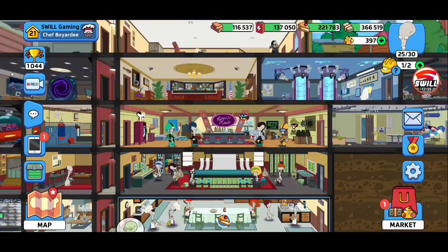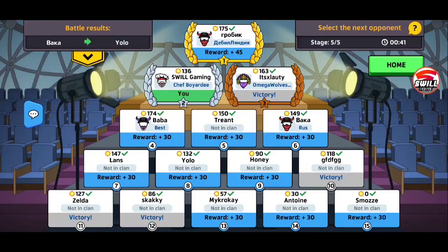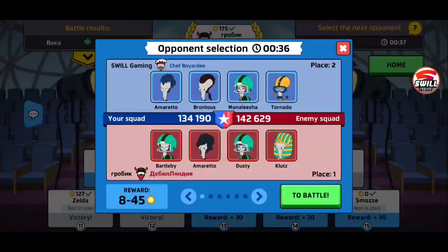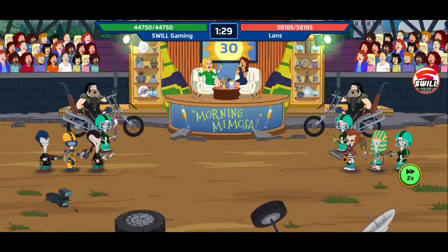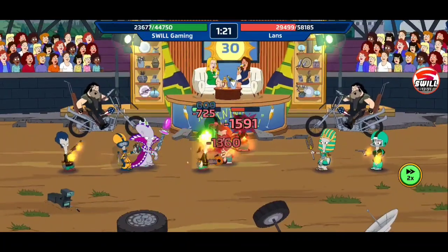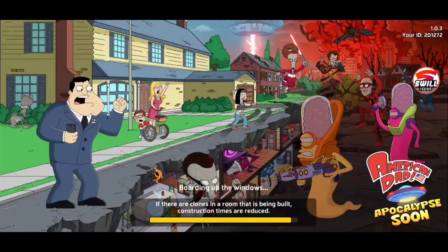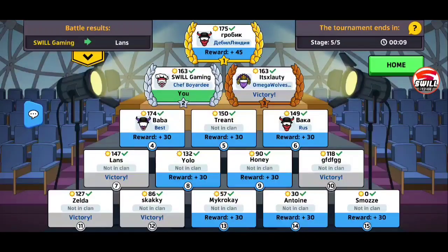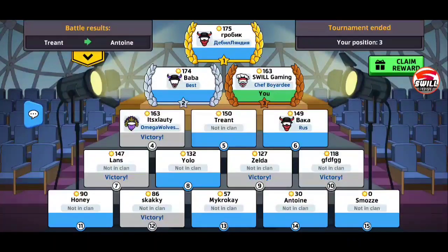We've got 46 seconds left — they always get you all messed up when you're trying to select. We're at number two, gonna be around third place. Going down the map, let's go for this guy — I don't want the battle to be too long. At least we got a rez off. Got him! We received another message and we're at 163 points, so we're at third place. Tournament ended — we got third place.